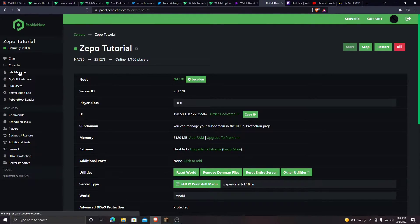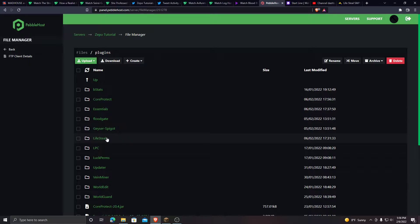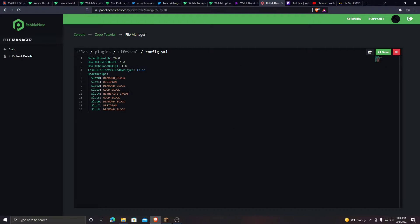Go to your server, go to file manager, go to plugins, go to Lifesteal, go to configuration. Here is the recipe to make the heart. The first slot, which is slot 0, is the very top left.